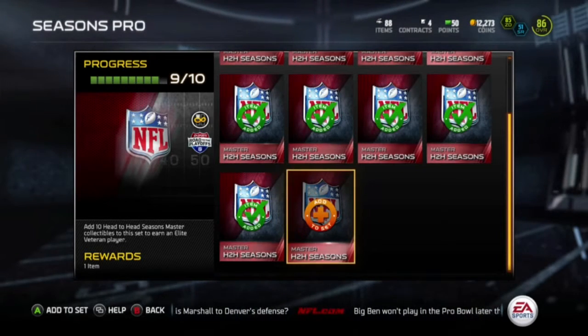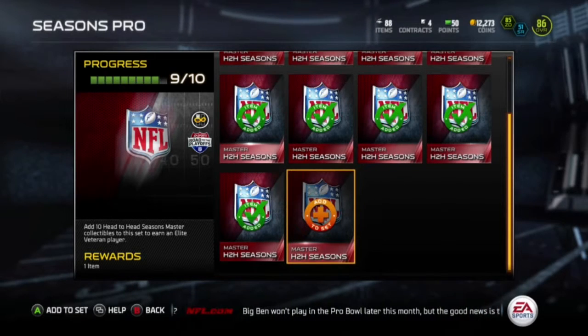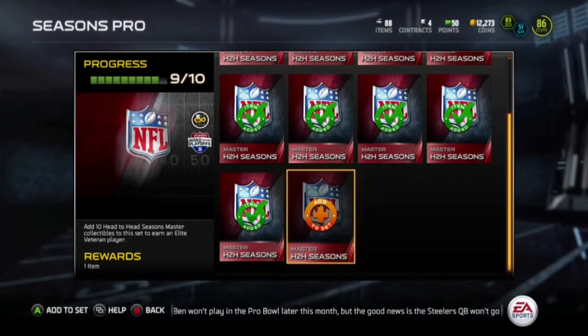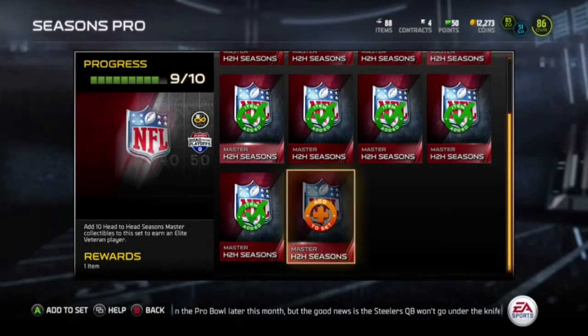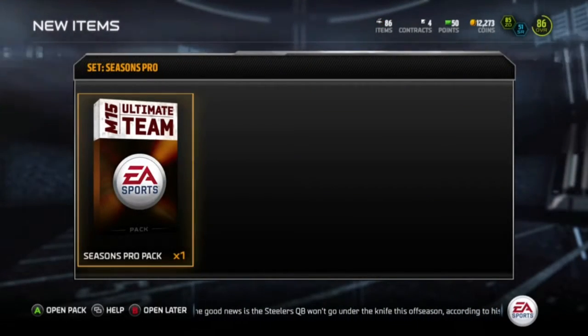The good ones are like Reggie Wayne and Mike Vick. The bad ones are probably Lewis, the tight end from the Jaguars. I'm going to add them to the set - I'm hoping to get a really good one.